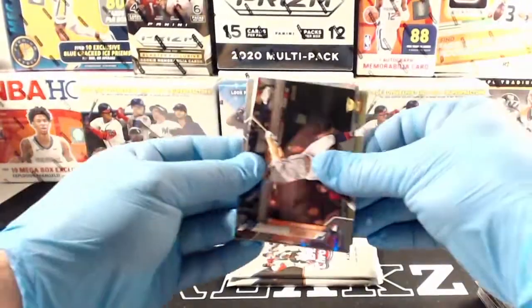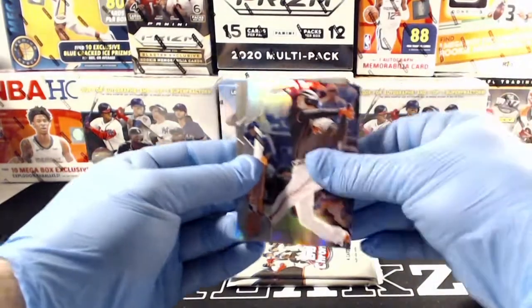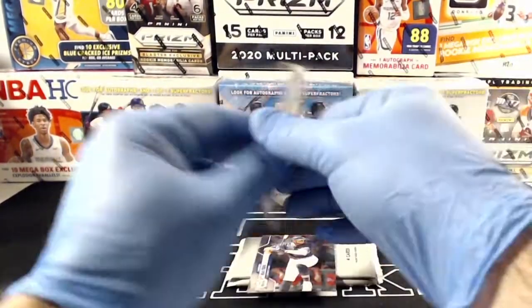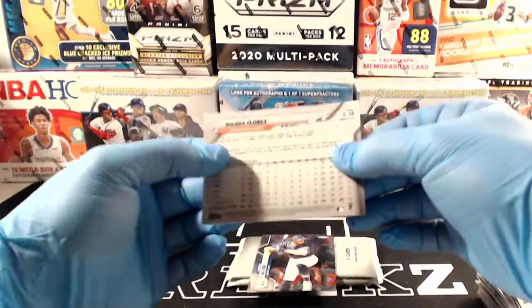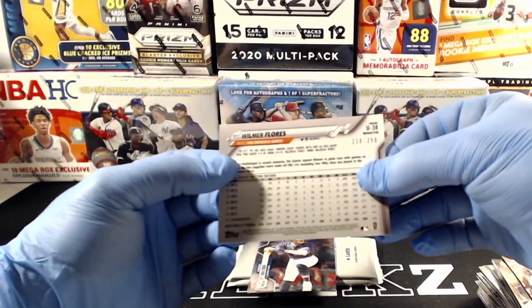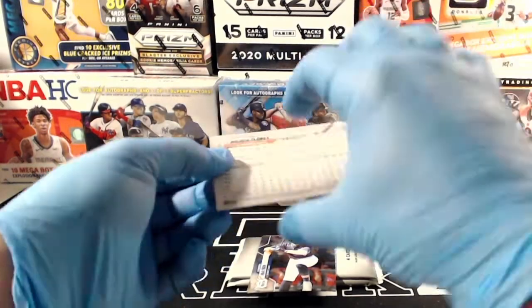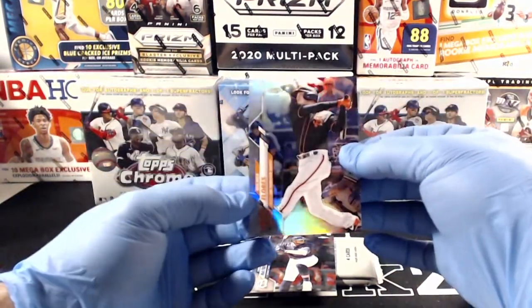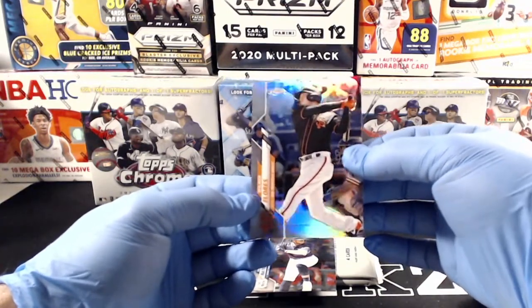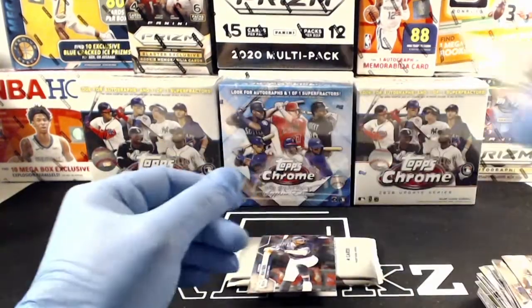Pete Alonzo — oh, there's a refractor! Wilmer Flores, and that is numbered 238 out of 250. Wilmer Flores refractor — nice hit for the Giants. Very nice. Refractors are tough to hit in the update products.